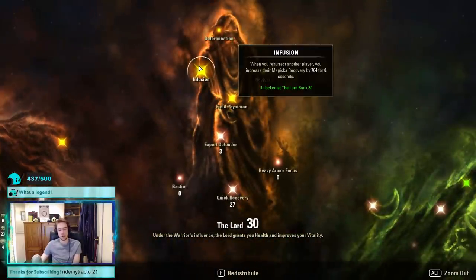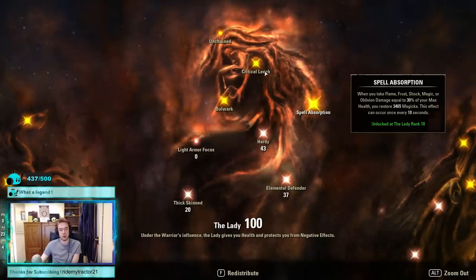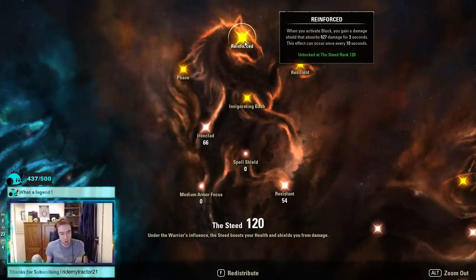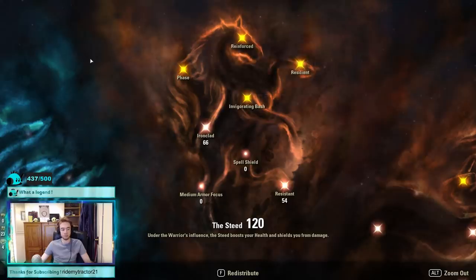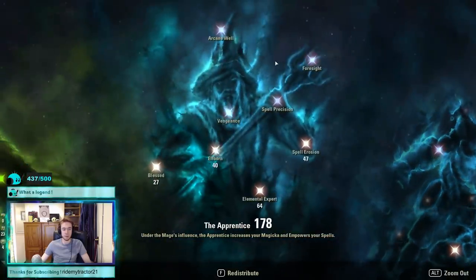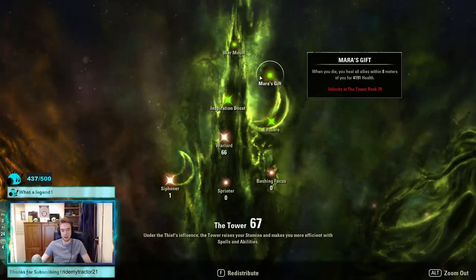A few passives to note: in the red tree we hit the 30-point passive which gives magic recovery to allies when we resurrect them — we get it accidentally anyway. In the blue tree, the most important passive to hit is Resilient for reduced crit damage taken — definitely hit that on magicka DK every time. The 120-point passives in some trees add up a little in burst viability, so since we can get there it doesn't hurt.